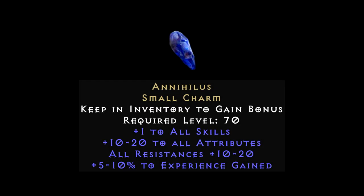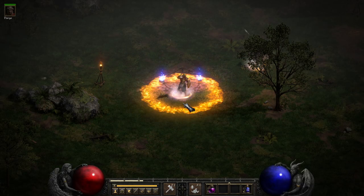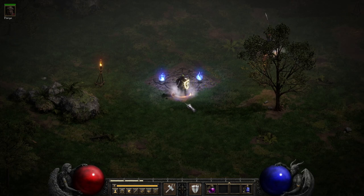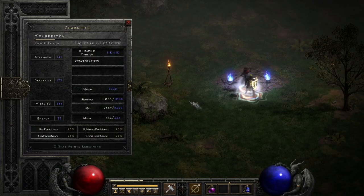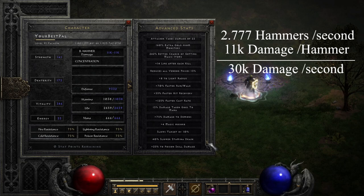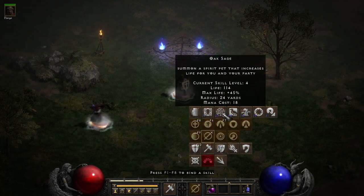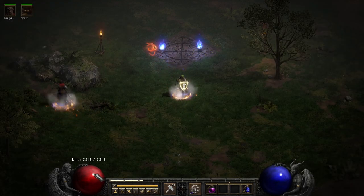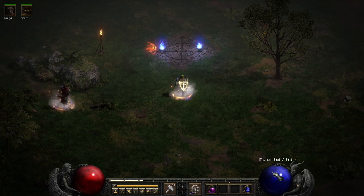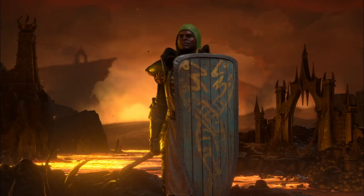So now I'm fully geared, except for the Annihilus. The Annihilus is currently pretty hard to get — it would require a level of coordination, diligence, and great sacrifice that I do not possess at this moment. None of my stuff is perfect, but I don't need perfect. My fully geared Hammerdin at level 91 hits the 125 cast speed breakpoint, so he launches 2.8 hammers per second. Each hammer does roughly 11,000 damage — that's 30,000 damage per second everywhere on the spiral that the hammers fly in. He has over 3,200 hit points. And check this out — he ended up having 666 mana. It fits the Diablo theme. He looks so epic if you ignore his ridiculous hat.